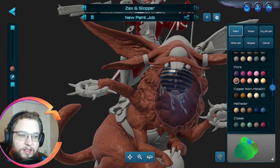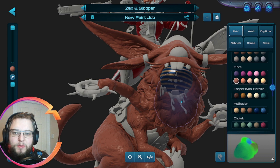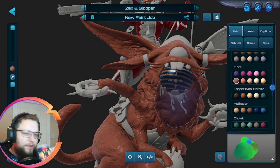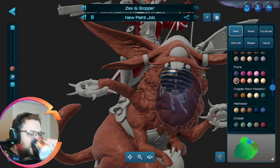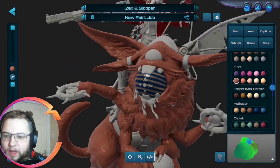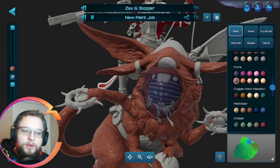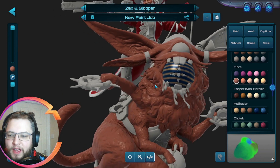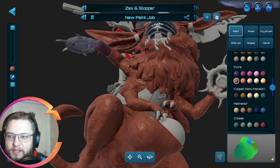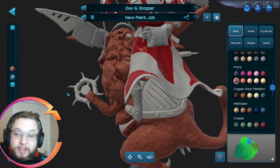We need to decide what's going to be dribbling out of Slopper's mouth as well. Do we make it eggnog? Do we make it like a mulled wine color, but that's going to look a little bit like blood. We've got plenty of options — we could have it like icing, we could make it gravy. We could make this a giant stuffing ball and have gravy dripping out, which would be quite fun. I do think these things should maybe be food related or even just decorations.